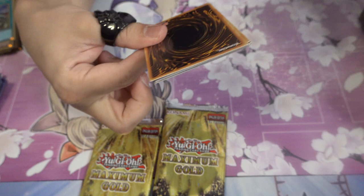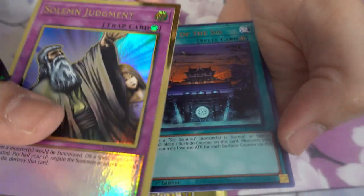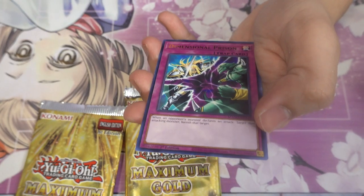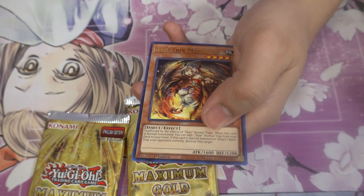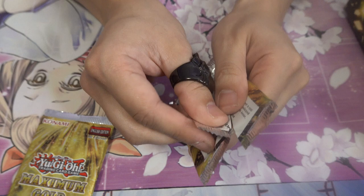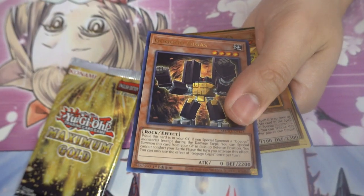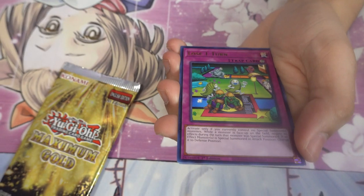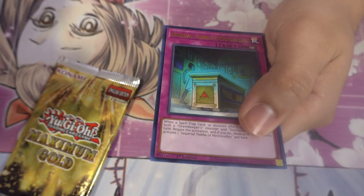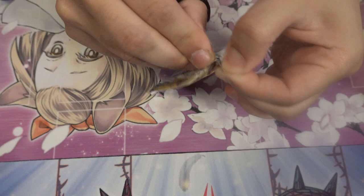I'm not upset — I'm still having fun. Second pack: Lost World, Magical Meltdown, Solemn Judgment again — I didn't know it came as a gold rare — Temple of the Six, Ghost Bell with good artwork, Dimensional Barrier, and Trap Tricks. Third pack: Scrap Recycler, Go Golem Gigas, Artifact Lancea — first gold rare here — Lost One Turn, Super Polymerization, Foolish Burial Goods, and Imperial Tomb of Necro Valley.